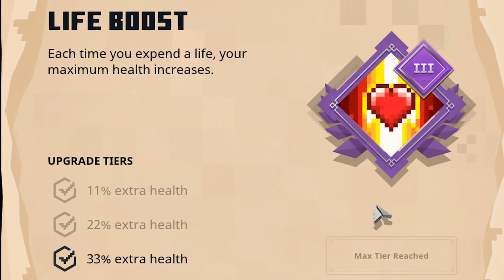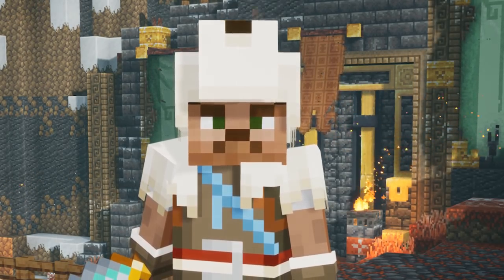Each time you expend a life, your maximum health increases. After you have died three times on tier 3, this will increase your HP by 99%, so you will have pretty much double HP on the lost life. Let's check that out on one of the levels right now.